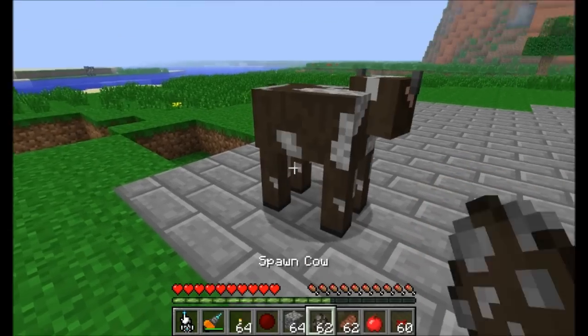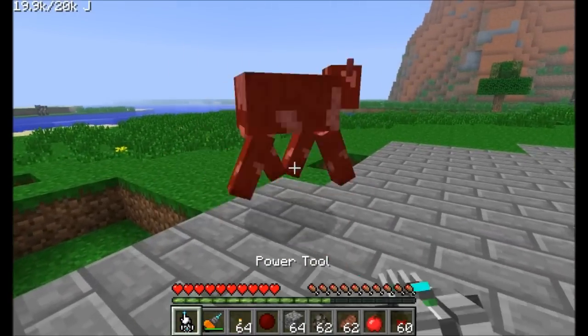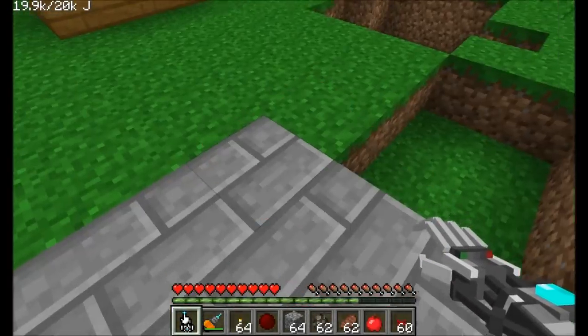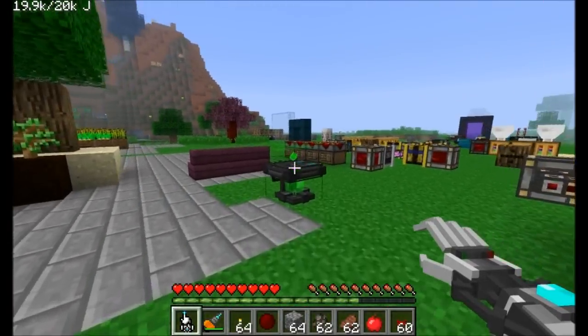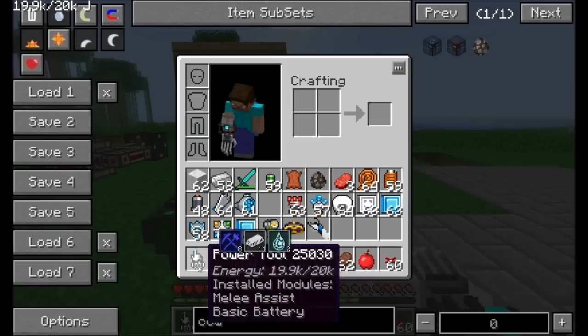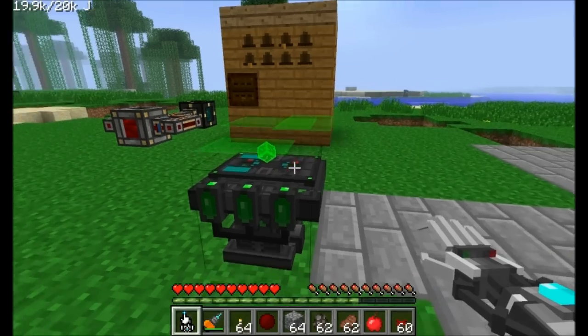Let's get another cow and see what kind of damage we do now. Killed him in 5 hits — not bad! By adding energy to this thing, we can see the melee assist is working. We can also see it started draining a little bit of energy.